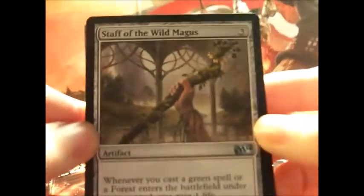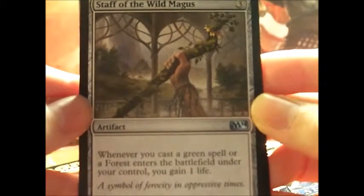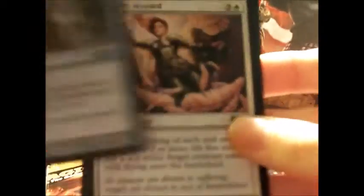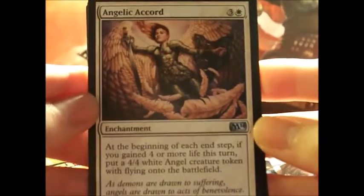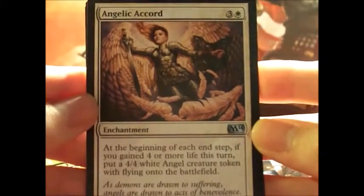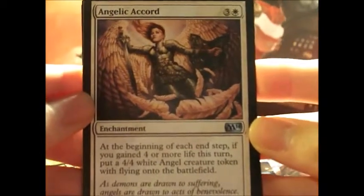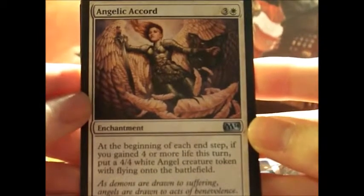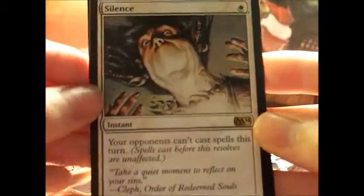Whenever you cast a green spell or a forest enters the battlefield under your control, you gain one life. I like that card and it has cool artwork. We've got Angelic Accord — I actually really wanted this card. It's a four-drop enchantment. At the beginning of each end step, if you gained four or more life this turn, put a 4/4 white angel creature token with flying onto the battlefield. The reason I like that one so much is because I just recently built an angel deck with some cards I had, but I needed better ones.